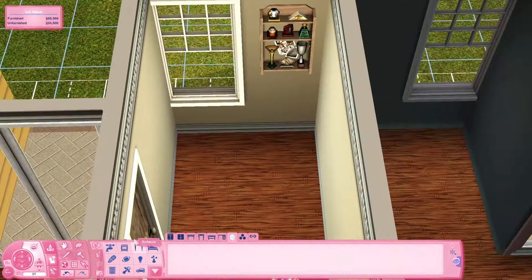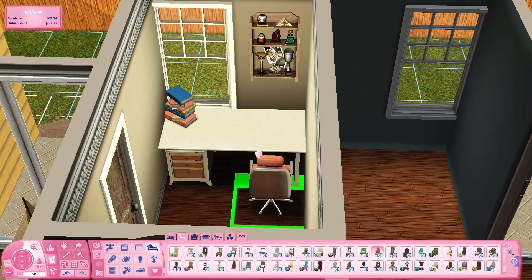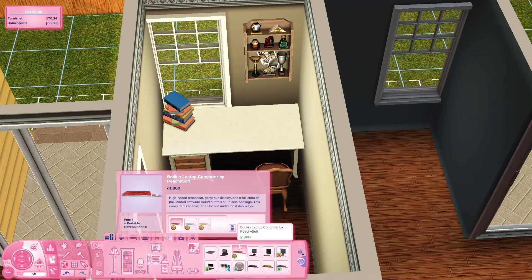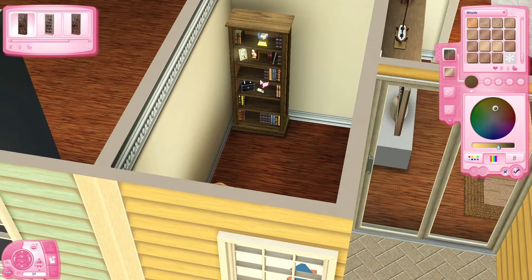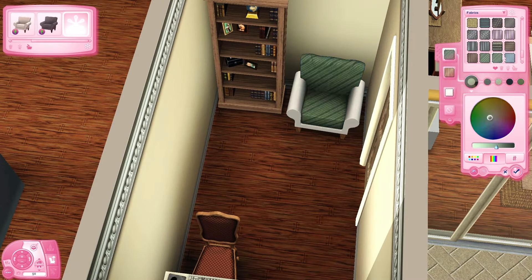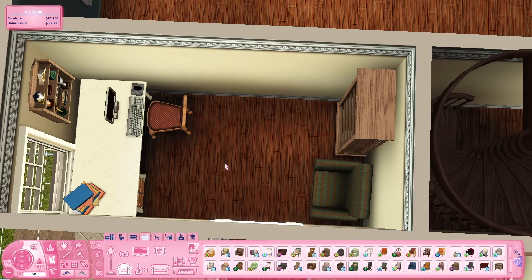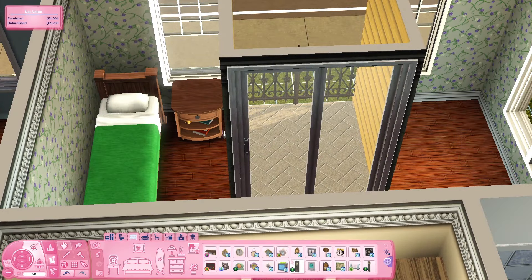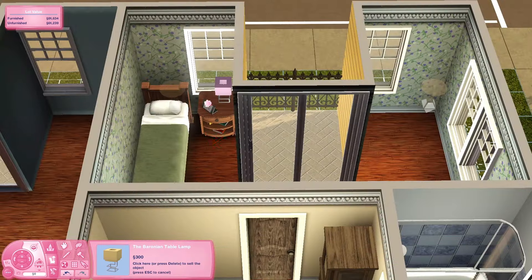There are two desks in this house. The back office has a desktop PC and a reading nook with a bookcase and seating, where sims can read, play chess, do video games, or work from home. The other desk is in the kid/teen room with the single bed, so they can be prompted to do homework at their desk rather than the kitchen table. The upstairs single bedroom has an interesting C-shape layout, but it works well — the door for the terrace breaks up the space nicely and creates a separate desk/reading area.